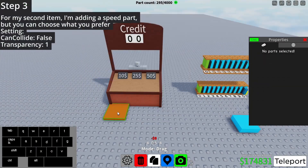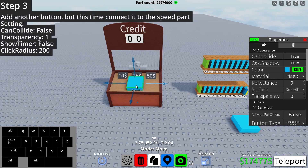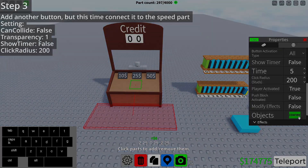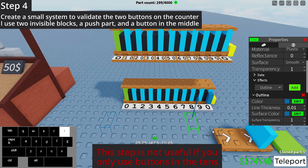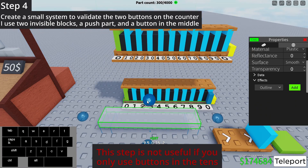For my second item, I'm adding a speed part, but you can choose what you prefer. Add another button, but this time connect it to the speed part. Create a small system to validate the two buttons on the counter. I used two invisible blocks, a push part, and a button in the middle.